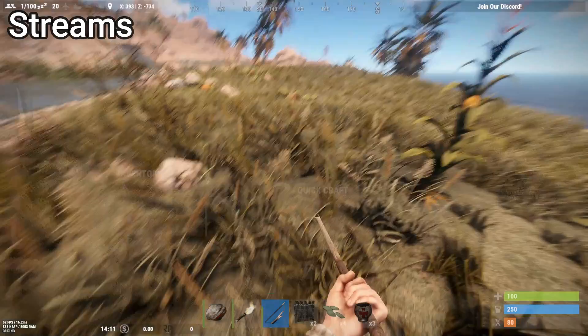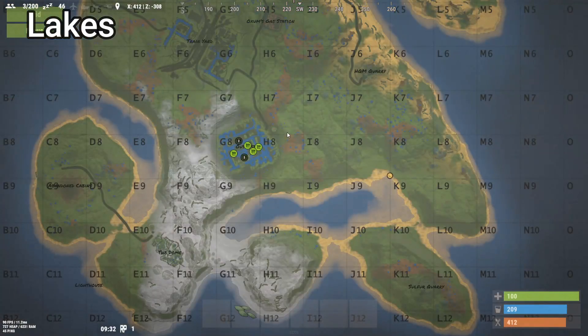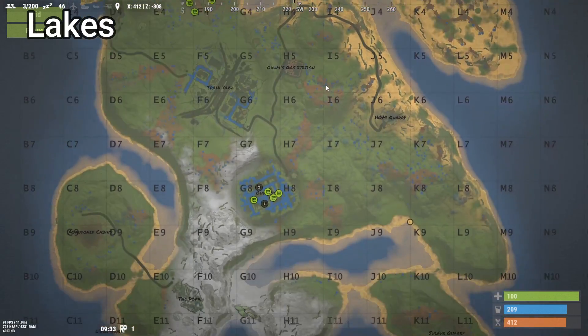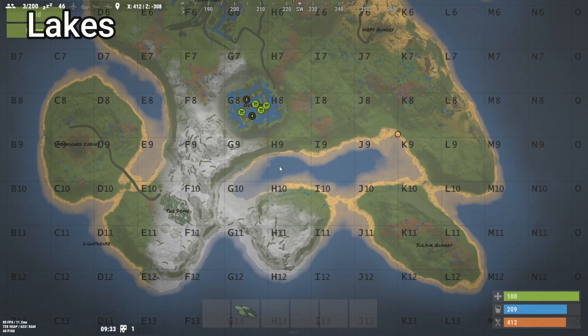Hydration 30% from a pumpkin. When you check your map, sometimes there are no rivers, but there could be lakes. Sometimes these lakes have fresh water in them.